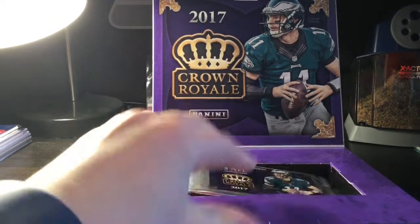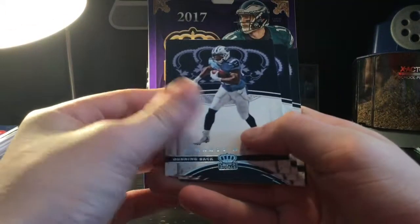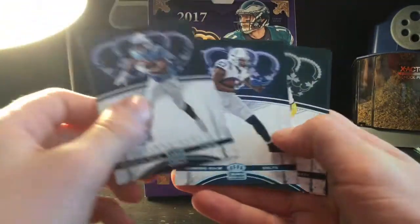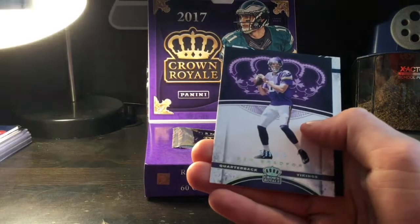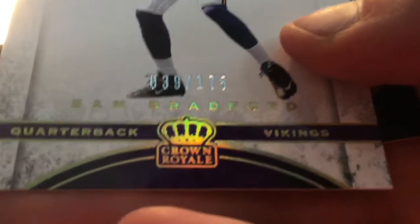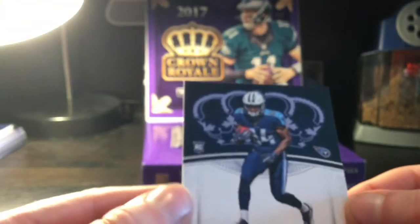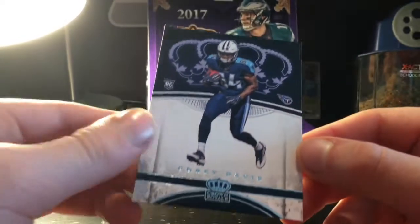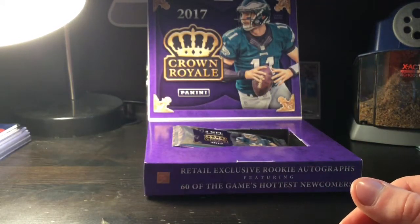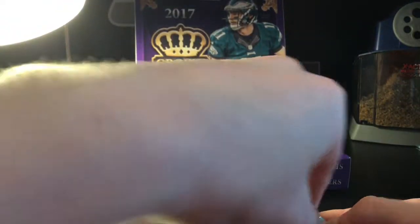Because if you've seen my previous Crown Royale video, you know I have not actually gotten a Crown Royale auto since I got points. So — DeMarco Murray, Frank Gore, Jordy Nelson. Oh nice, look at that Sam Bradford, numbered 39 out of 175 — let's focus — yeah, 39 out of 175! Nice number card there, and then a Corey Davis. You get 20 cards and last time I got like two number cards, so that's pretty nice.